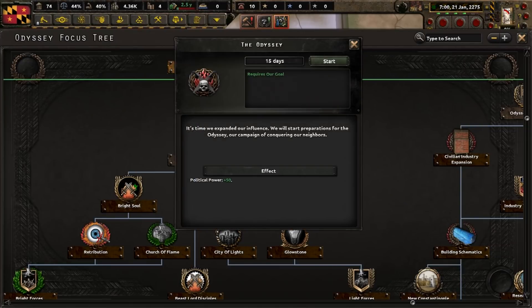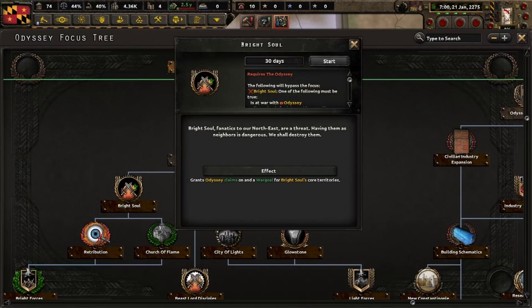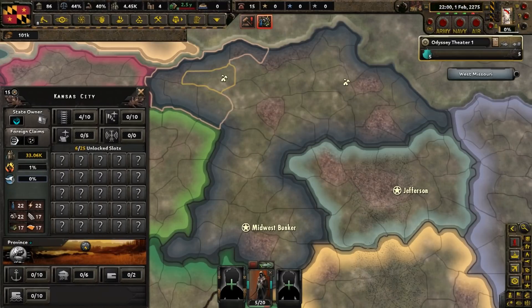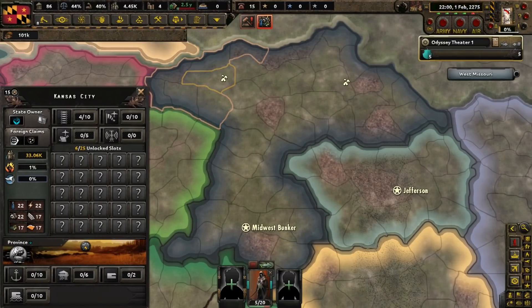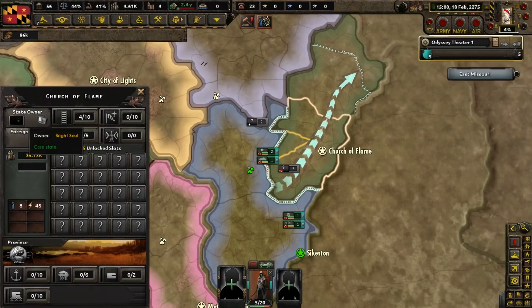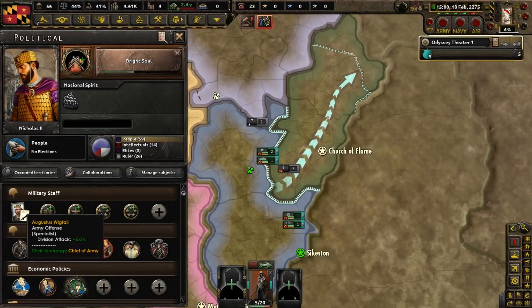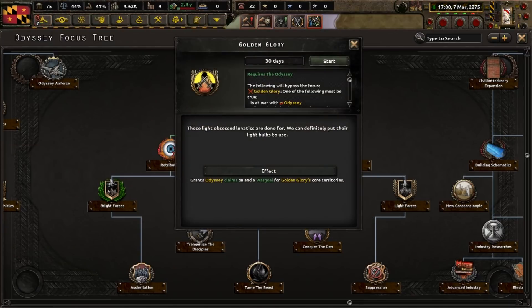In the focus tree, let's do the Odyssey and Bright Soul to get a war goal on a neighboring country. The battle over what I think is Kansas City is over - the Brotherhood beat the super mutants. We're getting ready to attack Bright Soul soon. This should be an easy war because I think we have a larger military, plus we have an offense specialist as the chief of the army. The Bright Soul focus is finished.